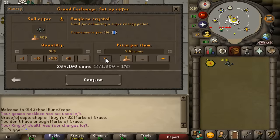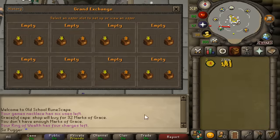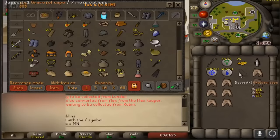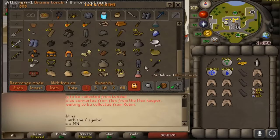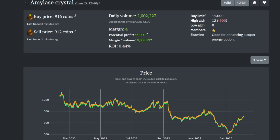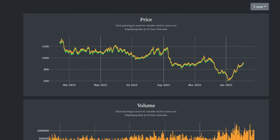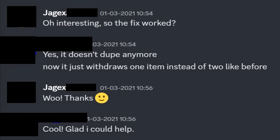So if he really wanted to and did this super efficiently, he could make between 400 to 500 mil per hour using this bug. Maybe he sneakily does it for only half an hour a day so he doesn't tank the price of amylase crystals, which he probably wouldn't since there is massive demand for stamina potions. He could pocket 250 mil per day for as long as it would take for Jagex to patch the bug. But thankfully, this guy was an honest player — he reported it to Jagex and they patched the bug.